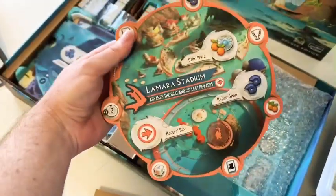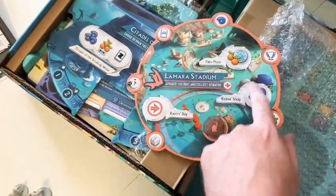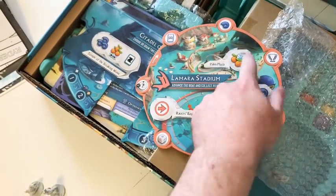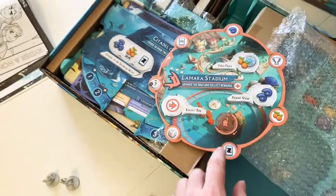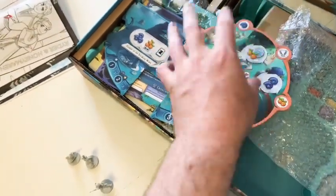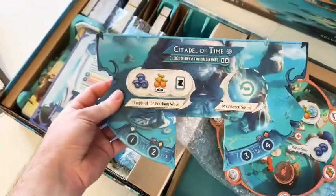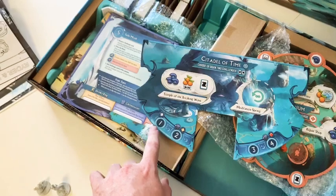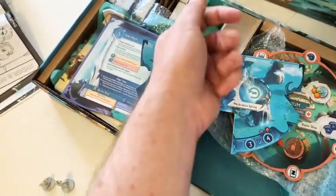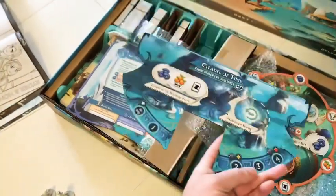Instead of one big main board, you have a modular set of boards to place out, with worker placement spots. There are one, two, three worker placement spots on this board, and it has the little boat track that goes around the outside. You go here, do your action, and leave one of your chips to show you've been there. You also get a couple of other inherent bonuses just for coming to this location.